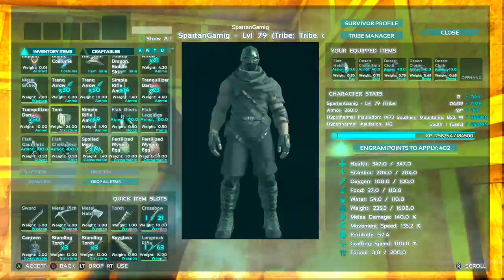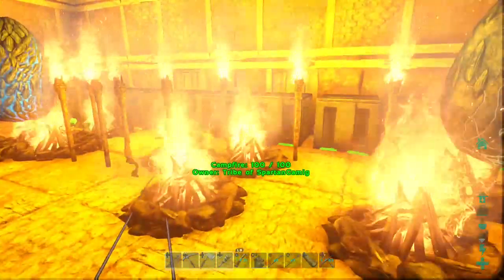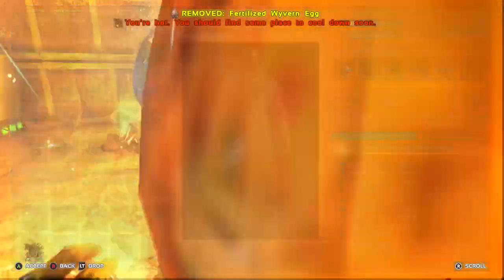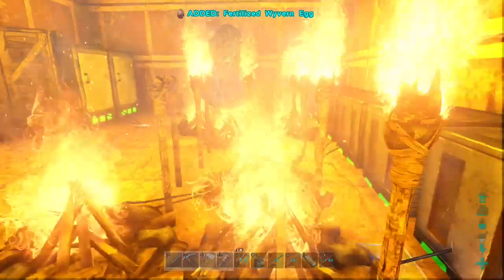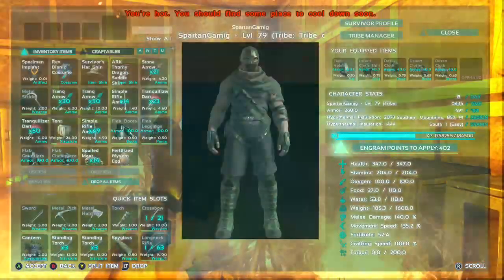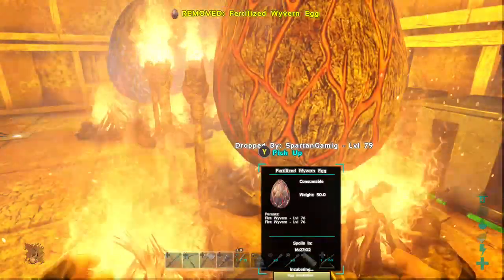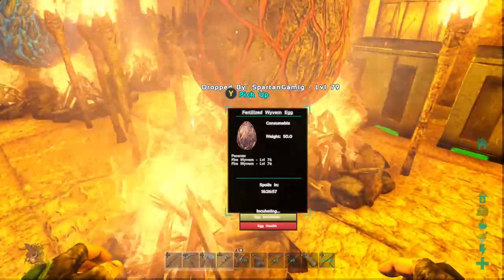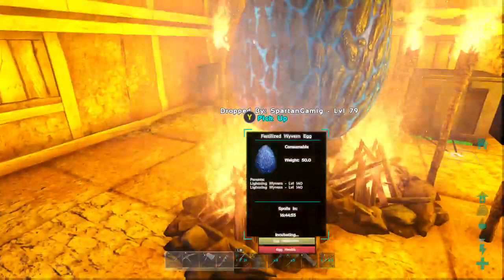Look at that pretty egg. I know, these eggs are gorgeous. Look at the poison one. That's cool too — I haven't actually seen the poison one up close. Let's see if we can get the fire egg right there. So close yet so far. You are going to burn your ass when you're standing there. I'm actually not burning — I have the small fire icon, oddly enough. Alright, all three are incubating. That is perfect.